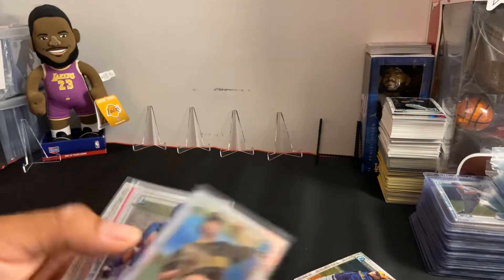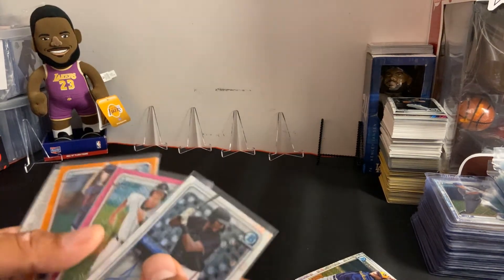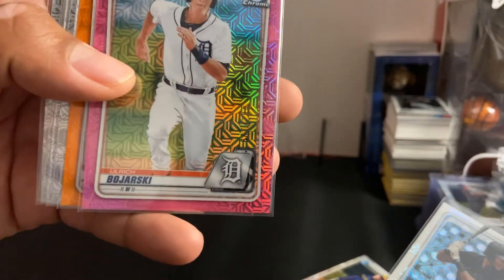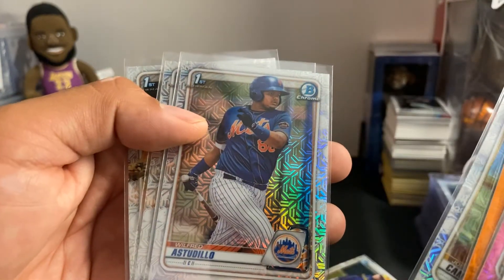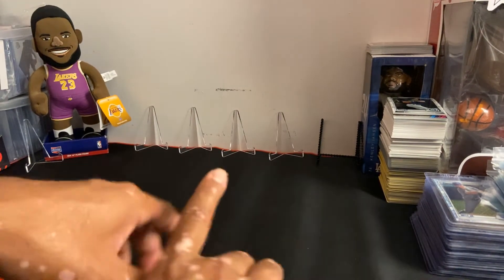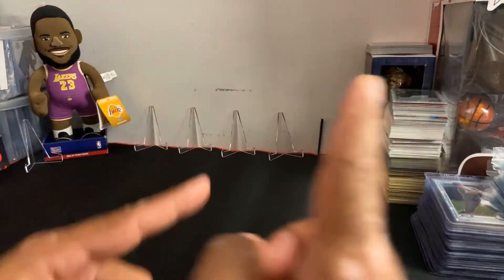All in all, we hit some pretty nice cards. Let's do a recap of our three nicest hits: we got the auto, we got the pink, the 25, we got the orange, we have the first Bowman of Joey, another first Bowman, and to finish it off, all first Bowmans. Hopefully you guys liked this video — comment, like, and subscribe. We did not get a huge hit, but we got some nice cards. If you guys like any of these cards, comment down below — they might be for sale. We are out of here, till next time!